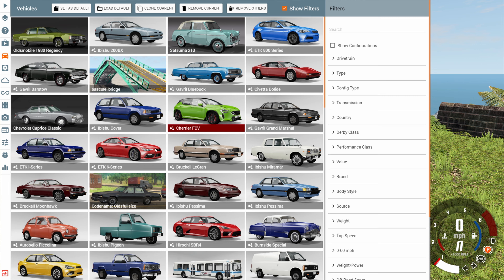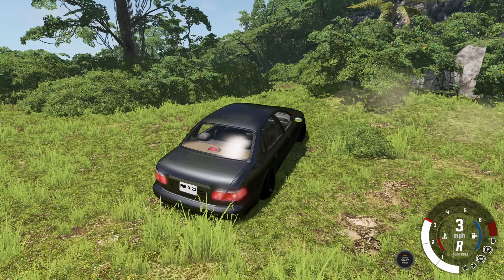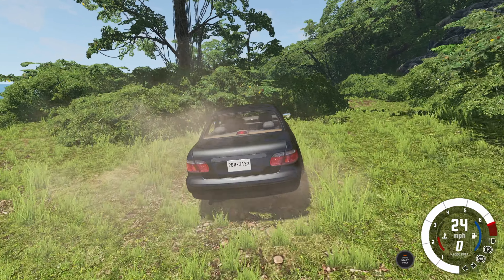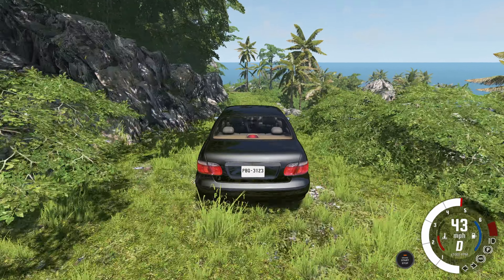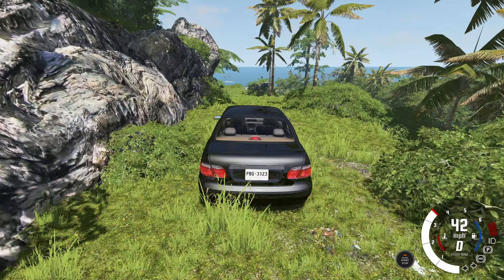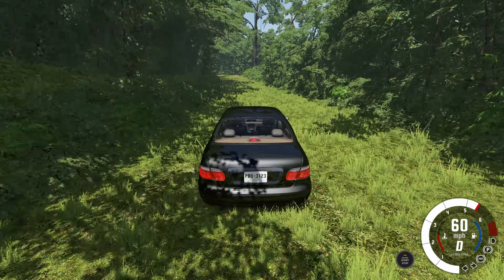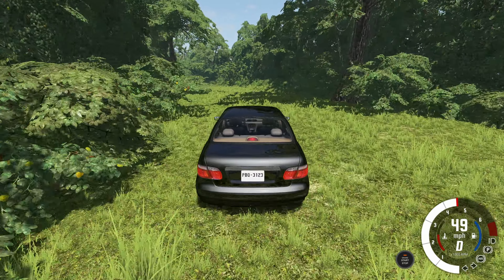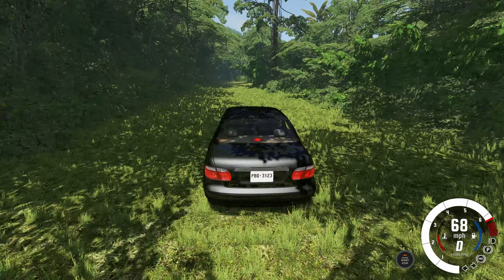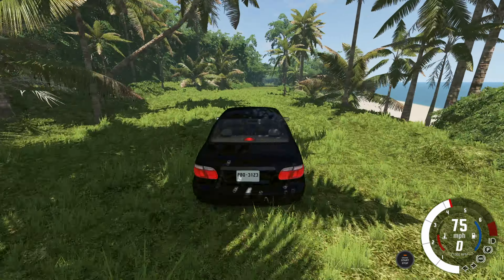We're going to go to the extreme — we don't need a real fancy off-road car. Does that mean we could drive around with the stanced version of the Pessima? We're gonna find out. This first section is probably going to be the worst because this was never a paved road. But once we get through this first section we're going to be okay. The road we're on right now was a dirt road, but this road here was a paved road — so this is the real test. We're going 60 miles per hour through here and it seems pretty smooth.